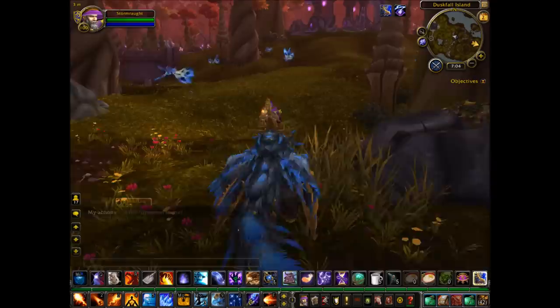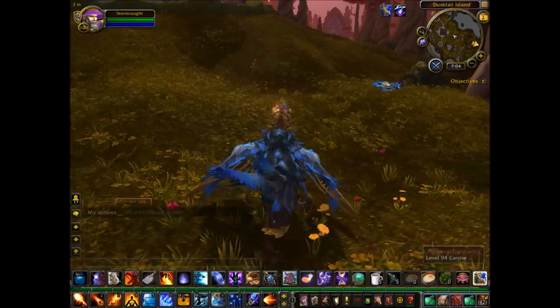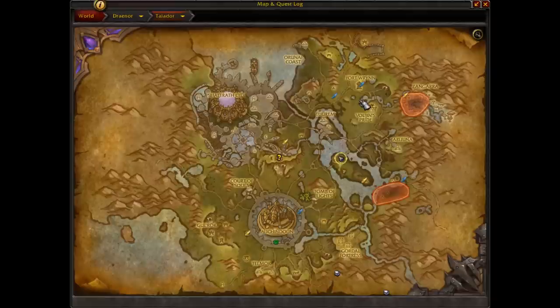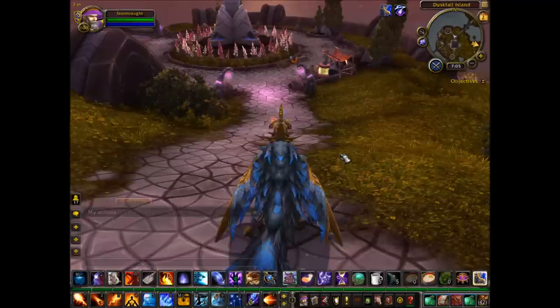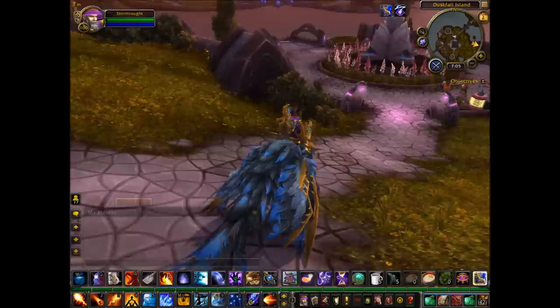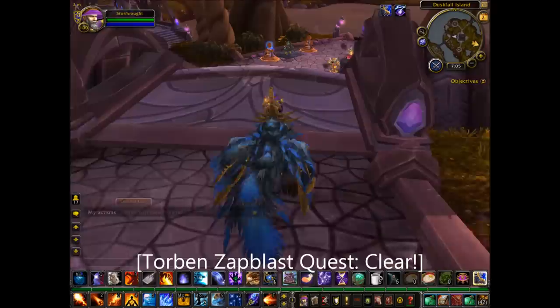First we'll show the Horde players where they have to go. It's fairly simple — I won't get too close, I've already been PvP flagged for this video. Horde players are going to be interacting with a goblin NPC over here first. You'll be talking to Ziz Physix, and you will get the quest marked with an exclamation mark. The same goes for Alliance — we'll travel over here and talk to a gnome who's located over here.